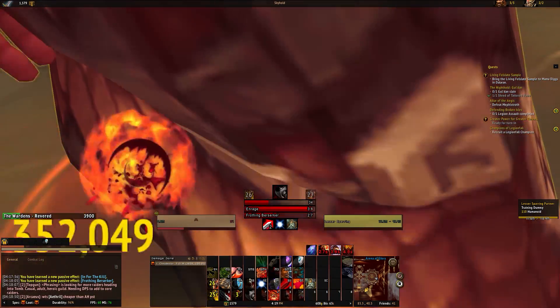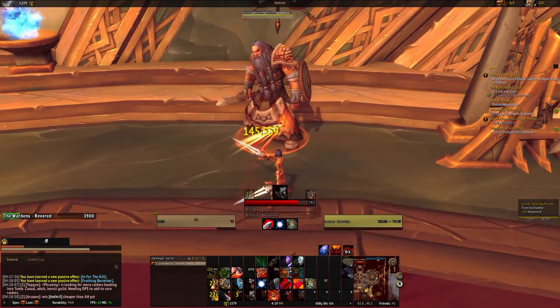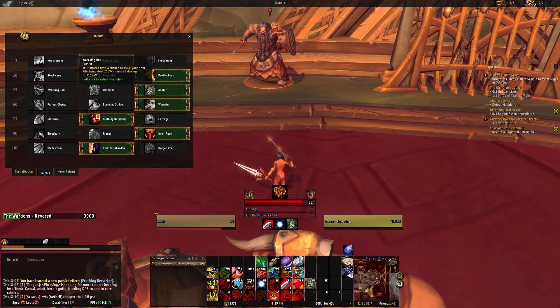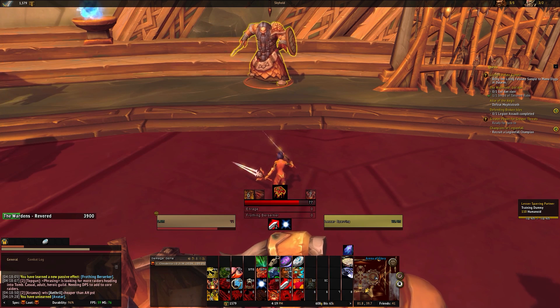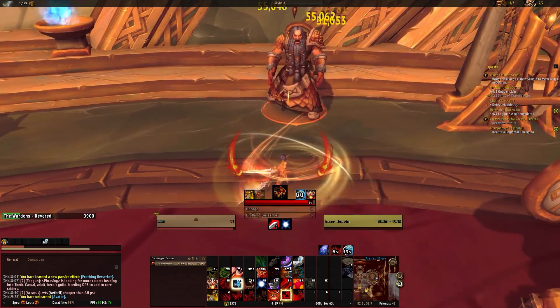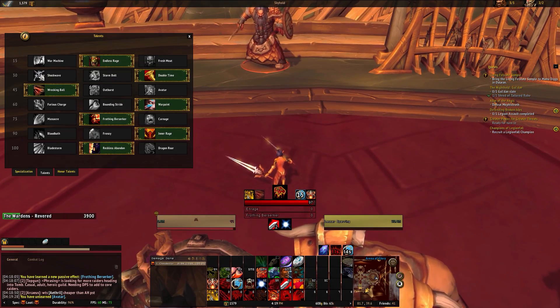Once more information on those tier bonuses starts coming out, I'll be able to adjust the priority system accordingly. The big thing here is that the layout has been changed, although it should look very similar to before — minus a few extra bars like the Enrage and Frothing Berserker bar. Juggernaut will appear once it's active. If you take the Wrecking Ball talent, a new icon will appear much more front and center than the previous build, and once it procs it'll stick out. It also chains into the new appearance for the Whirlwind tracker, which is right there — a much cleaner, more obvious appearance for those kinds of buffs.